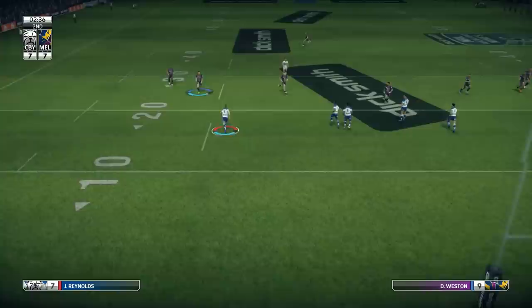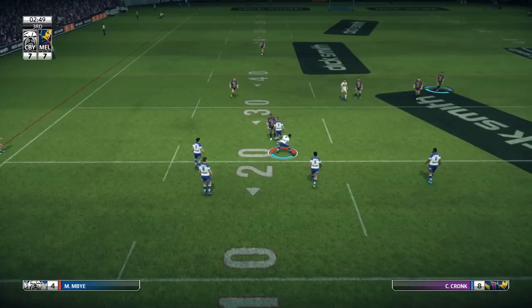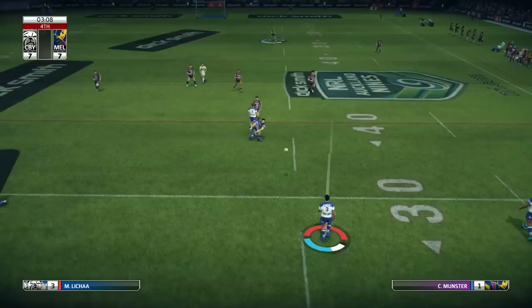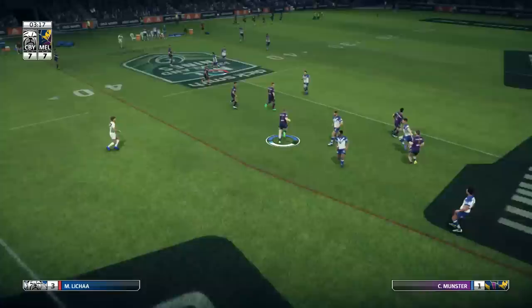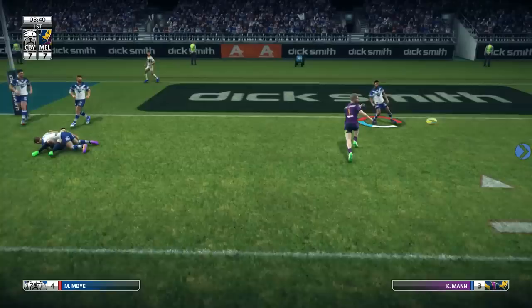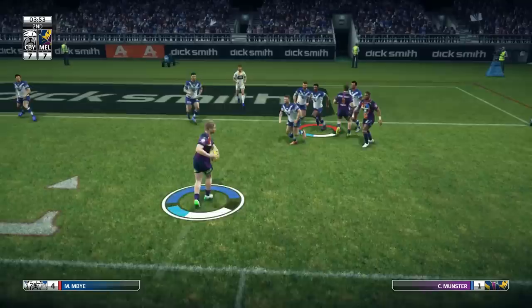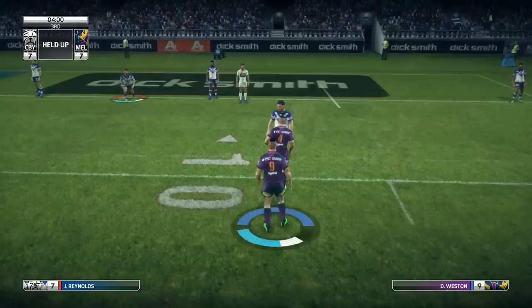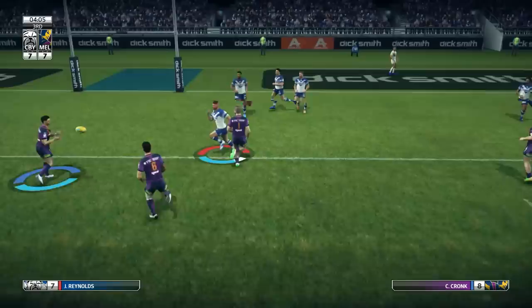The stadium rattles with that tackle — great defense. Reynolds fends off one. Moving for holes but no way through. Cut-out ball — William Morris shoves his way through, powerful stuff. Last tackle — they've got to come up with something. Leisha puts up the bomb. Monster with a good catch, blasts through the 40. Just trying to make meters as he's brought down after that good run. Slips a pass away. The defense is looking shaken.